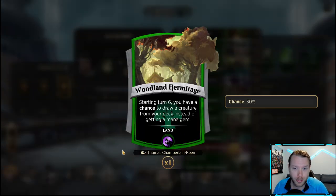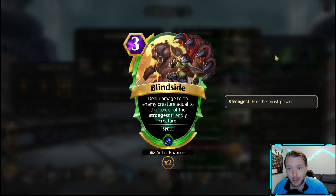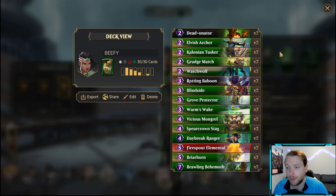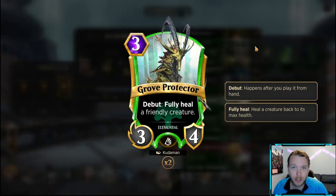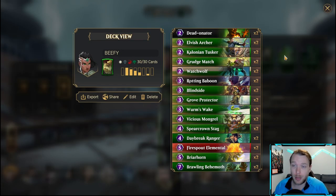If you didn't see this deck before, we're running this land just for a bit of card advantage, and we're just curving into the most stat-heavy things we can. We have grudge match and blind side — because our things are going to be bigger on curve than theirs, they're basically just free cheap removal. Then we have more removal with stag and behemoth to get rid of blockers and flyers. We have growth protector to heal things after favorable trades, and the marksman for more removal. So we have grudge match, blind side, marksman, stag, and behemoth — plenty of removal. Briarhorn serves a similar purpose and also just makes something bigger and more of a problem. Let's hop on the ladder and see how it goes.